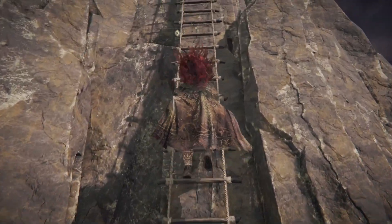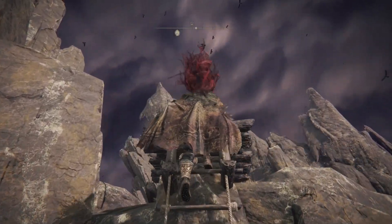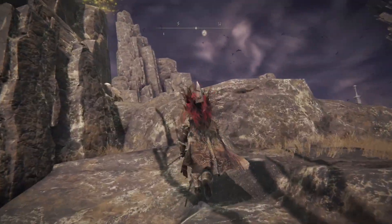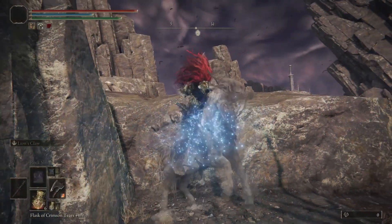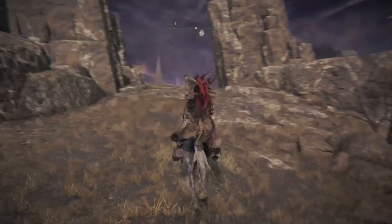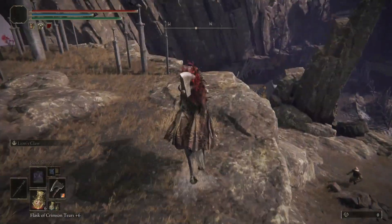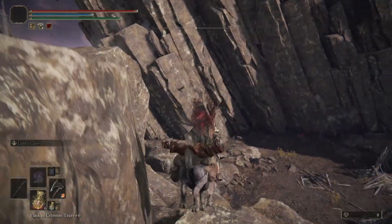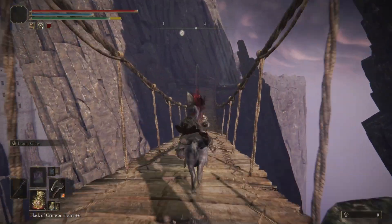We've taken the ladder on the left. If we take the ladder on the right, we would go directly into a camp. On the left ladder we get up to the top and don't initially see much. We go to the end and there's the manor, but we're not jumping over the edge. The other ladder goes directly to the camp too.